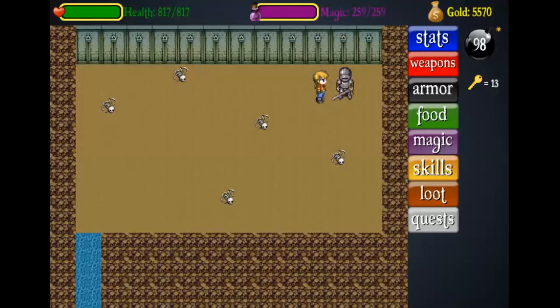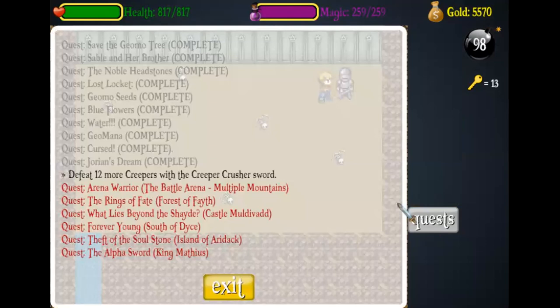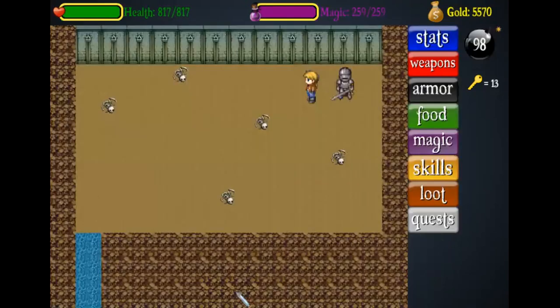I'm back at the Creeper's Nest. What you want to do next is make it through the Creeper's Nest again and talk to this Knight. He says: 'The Captain couldn't send any more troops? There's simply no way you can help alone. There are a dozen Creepers in here. Do what you can.' The quest objective is: defeat 12 Creepers with the Creeper Crusher sword. So equip the Creeper Crusher if you haven't already and defeat 12 Creepers inside the Creeper's Nest. I'll cut to the part where I've defeated all 12.